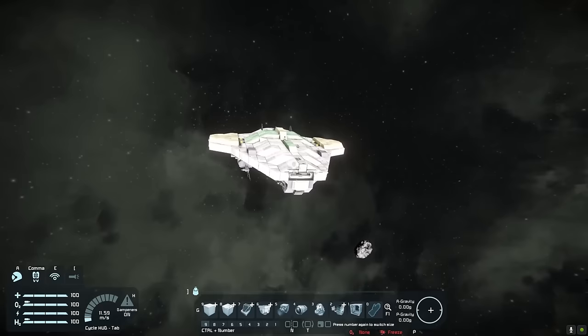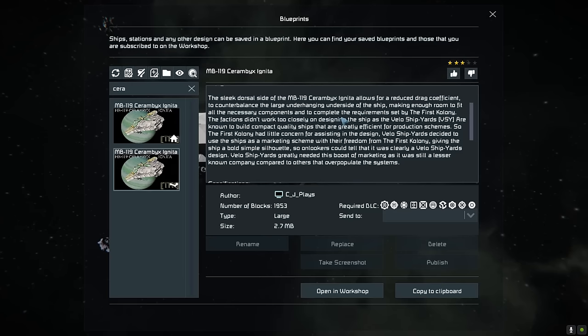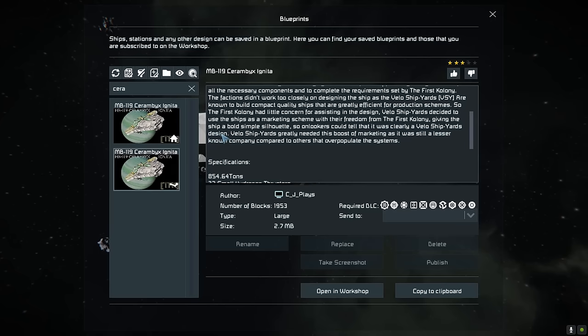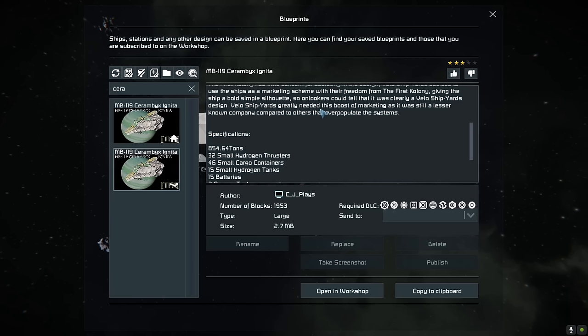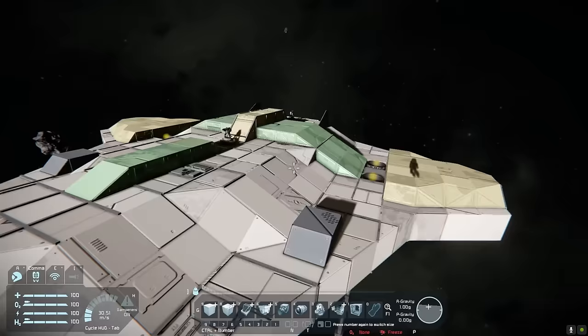Next we have the Cerambics Ignitor by CJ Plays and Pickle NL. The sleek dorsal side of the MB-119 Cerambics Ignitor allows for a reduced drag coefficient to counterbalance the large underhanging underside of the ship, making enough room to fit all the necessary components. The factions didn't work too closely on designing the ship as Velo's shipyards are known to build compact quality ships that are greatly efficient for production. Velo's shipyards decided to use the ships as a marketing scheme — the First Colony giving the ship a bold yet simple silhouette so onlookers could tell it was clearly a Velo's shipyards design.